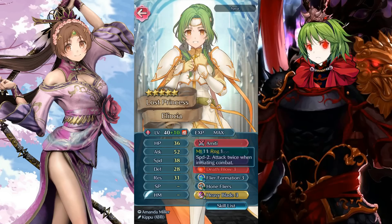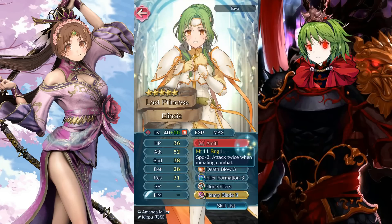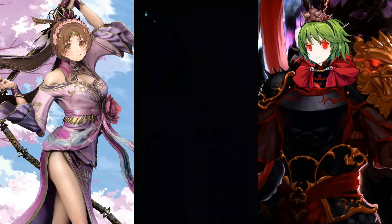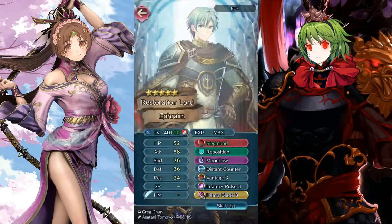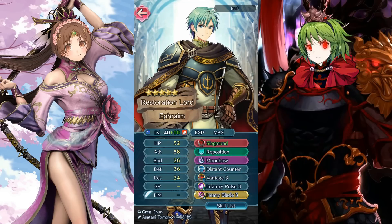A stock death blow Meaty build with 52 attack, home flyers, heavy blade, and gale force — that's as standard as it gets for offensive flyer units. Scary as hell.